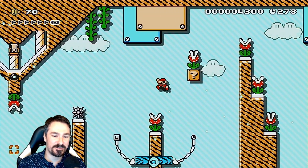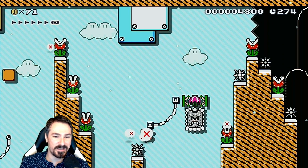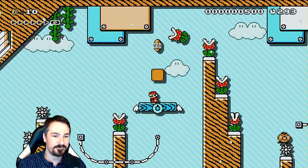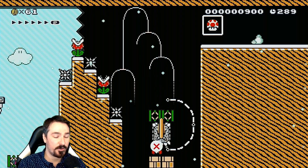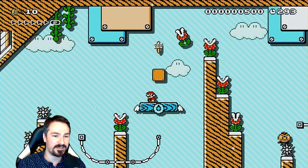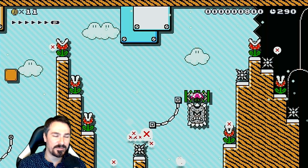He knows how to make a good up pipe — put vines on it. I do have levels where I don't have vines on my up pipes, but they're few and far between. Usually I throw them on there, even in the hard ones, because it's just too rude to make someone go through a bunch of hard kaizo tricks and then bonk on an up pipe. In a way it's also funny — there are masochist players out there that like that kind of thing, but I'm not really one of them.